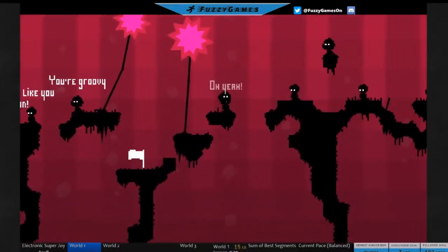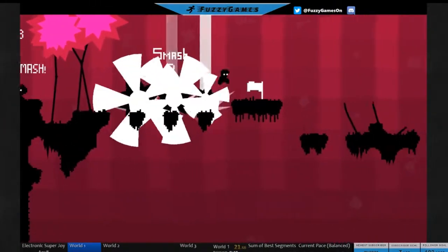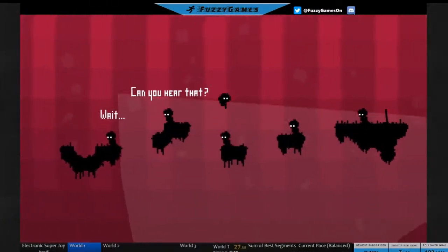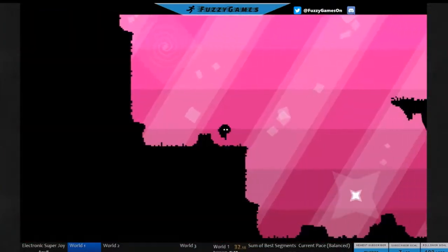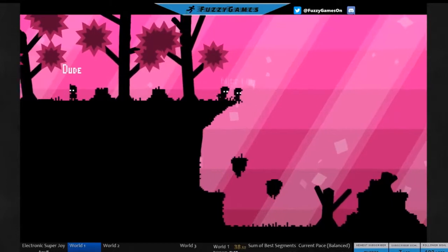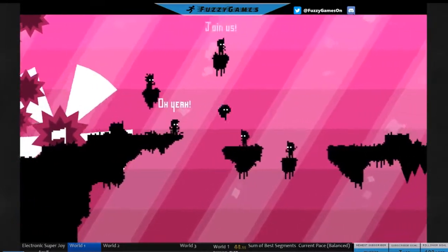Electronic Super Joy is a pretty simplistic platformer. You really only have access to a couple of things: you can jump, you can stomp. In some levels you get power-ups like a double jump, but it's interesting how it gives them to you — whenever it gives you a power, it also takes whichever one you had away. So you only ever have one at a time.